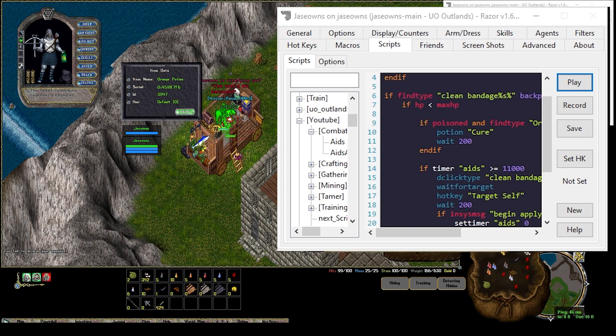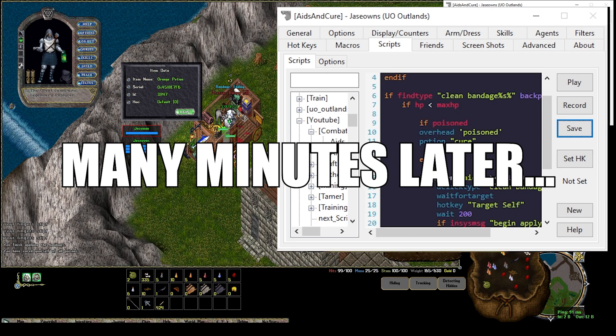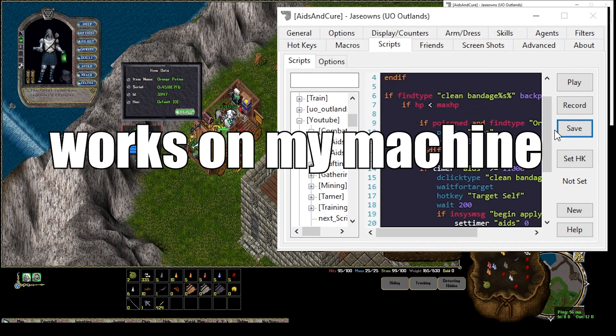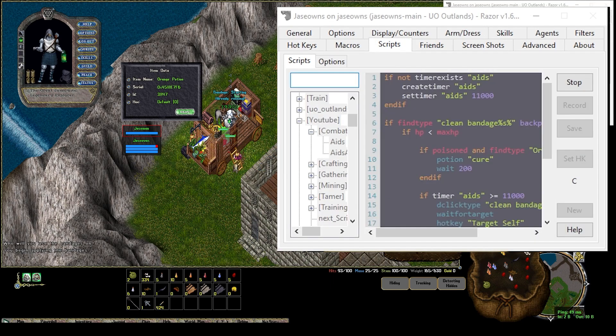Let's go ahead and poison ourselves. I'm spamming C but it doesn't think we're poisoned — oh, because I made a new script but my hotkey C is still bound to the old one. Classic debugging — you write code and think it should work, and it's user error. So we're going to reset the hotkey to this new one. Now hitting C it says 'already running'. Let me poison myself and hit C again — drinking the cure potion. Cool.